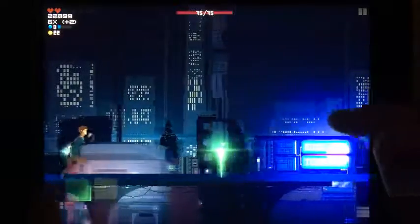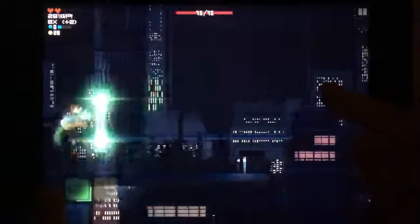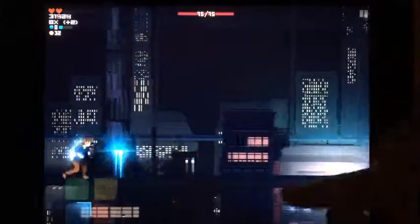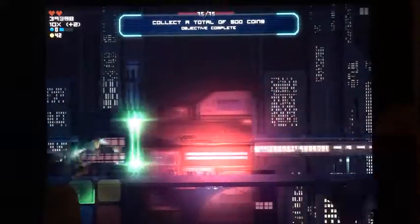To break through these, the player has to use a four-coloured grid in the corner of the screen to correlate the character's colour with that of the barrier. Tap green and roll through a green barrier and you're fine. But jump towards a red barrier while using the blue and you'll lose a heart.